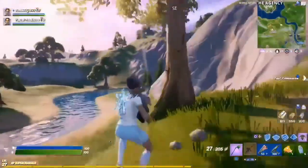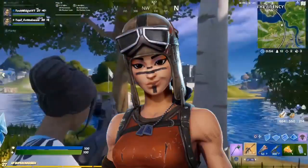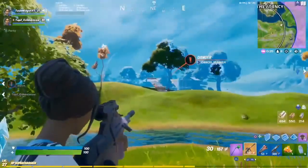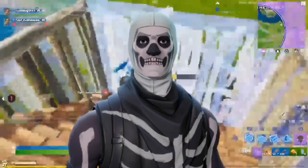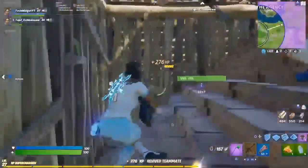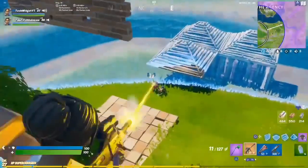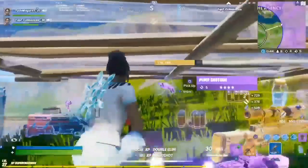Coming in at number 8 on our list is the Renegade Raider. The Renegade Raider is a very rare skin — it has not been in the Fortnite item shop for a very long time, and that rarity contributes to why it's so sweaty. At number 7 is the Stormtrooper, which is a very nice skin. Especially the purple variant — before it was an OG skin, when it came back to the item shop they added a purple variant, which lets people know you have the OG version.